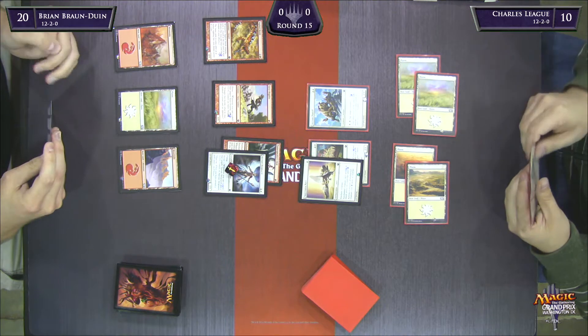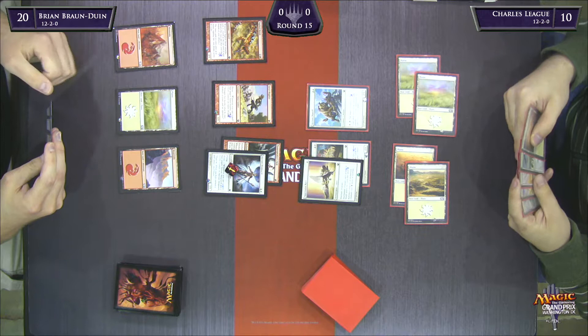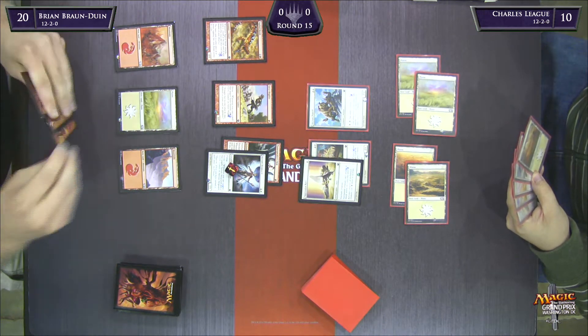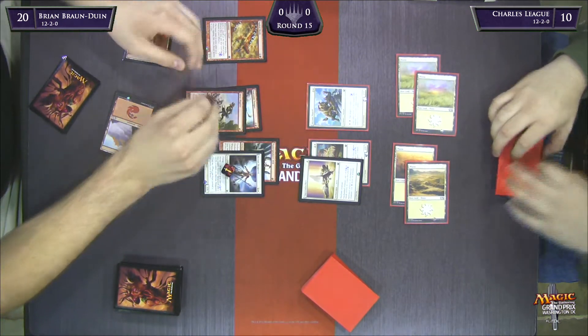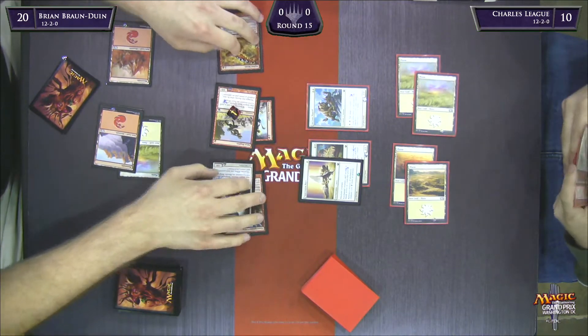Oppressive Rays is the kind of card you want to slap down early and turn your guys sideways, because it's effectively going to completely remove that creature. It's not a card I have a lot of experience with — I've played against it a little bit, haven't played with it that much. So I think BBD probably made the right play here. Here's Fearsome Temper — it looks like it's going to be really hard for Charles to get back in this game now.